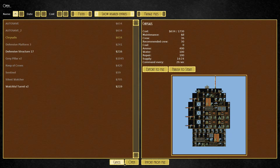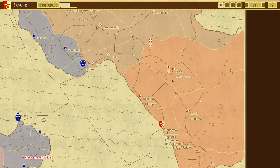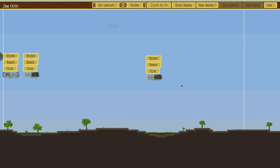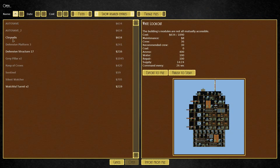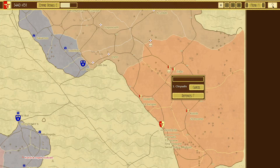What I'm going to do is try and get a Chrysalis in every port because they're expensive. Chrysalis — they're pretty great.